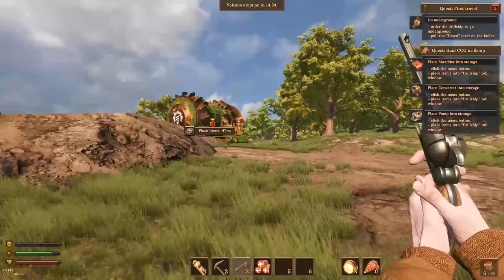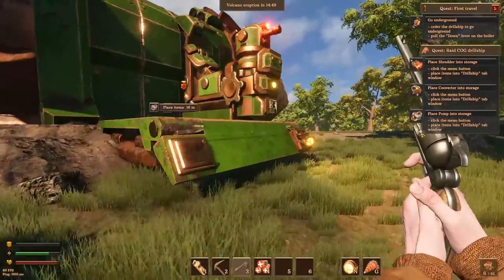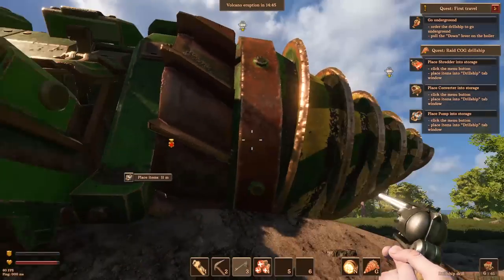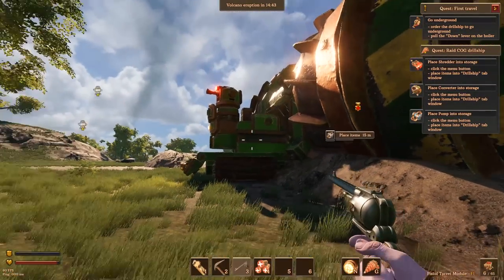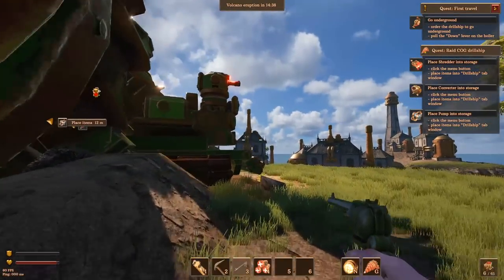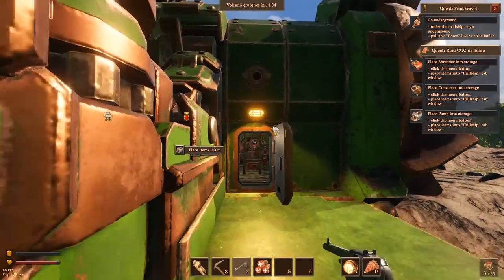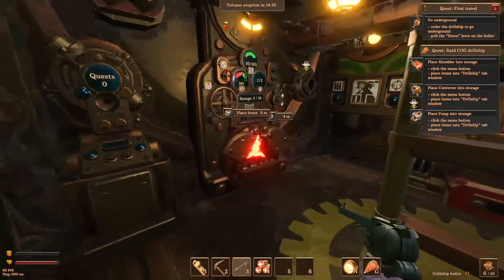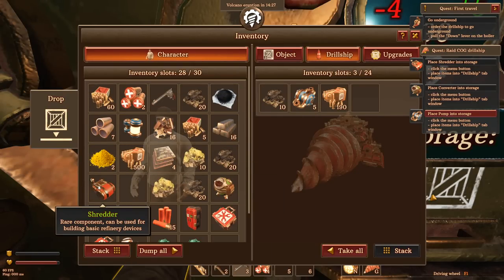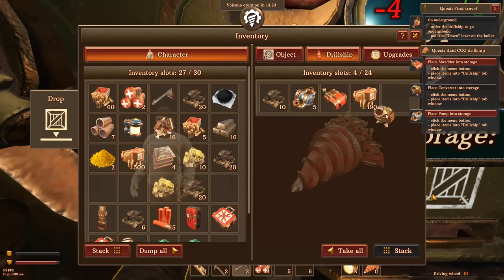Coming back to our drill ship, the game wants me to place the stuff I just robbed inside my own drill ship. I love how these turrets rock. I love how analog everything is in this game — every single object looks like you could lose a finger, and I am down for that level of aesthetic design. We've got our drill core, the new shredder, and the converter — it all goes in.